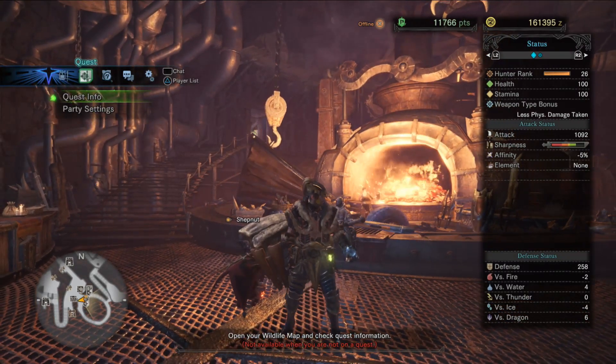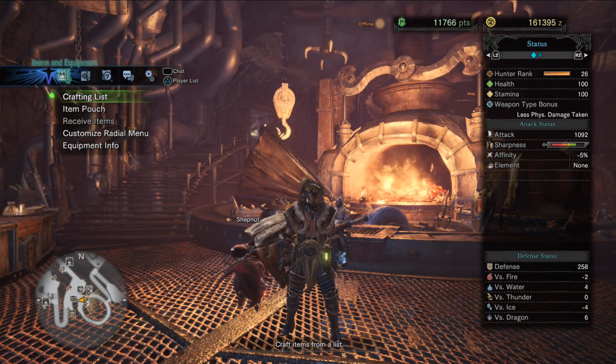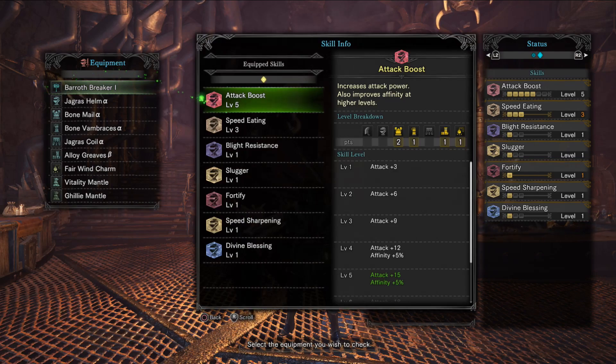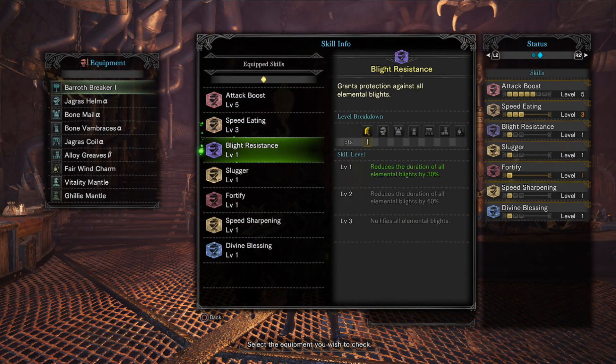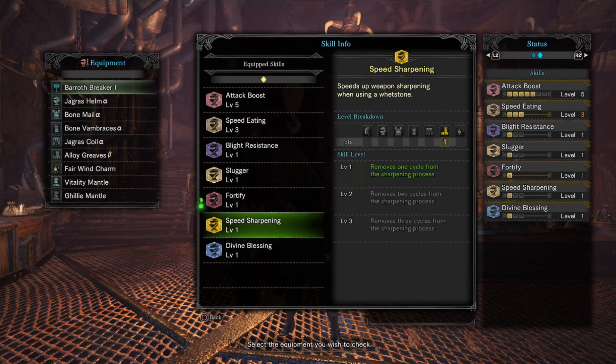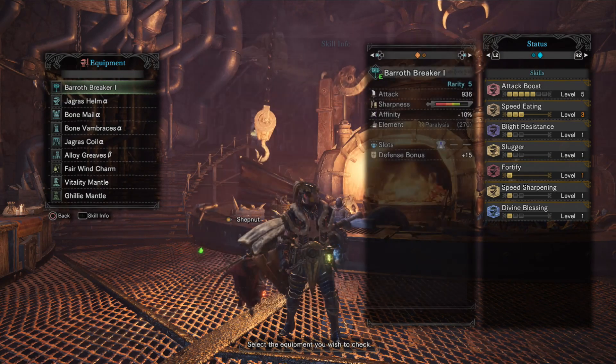When we look at the full set, we get all of these: Attack Boost 5, Speed Eating 3, Fire Resistance — I think I fit that in somewhere else — but otherwise Slugger, Fortify, Speed Sharpening, and Divine Blessing.